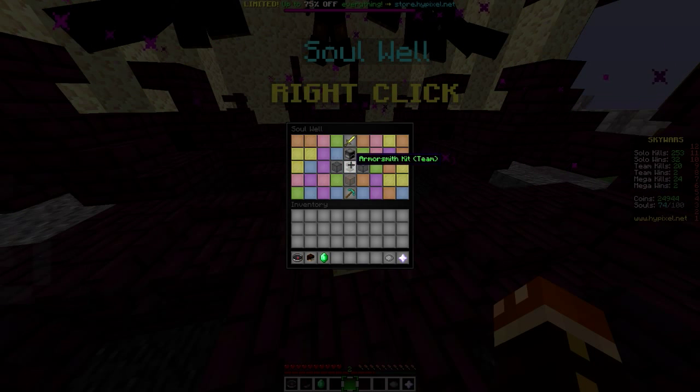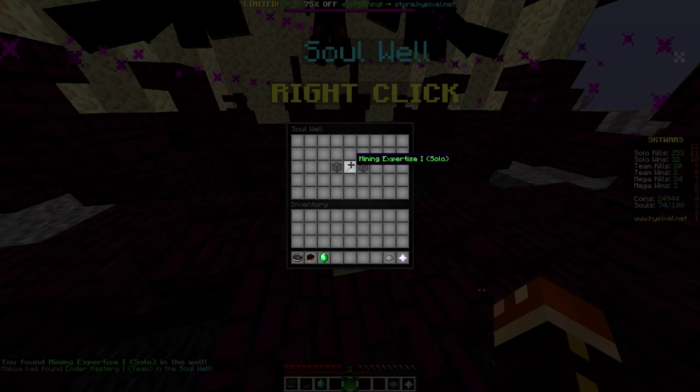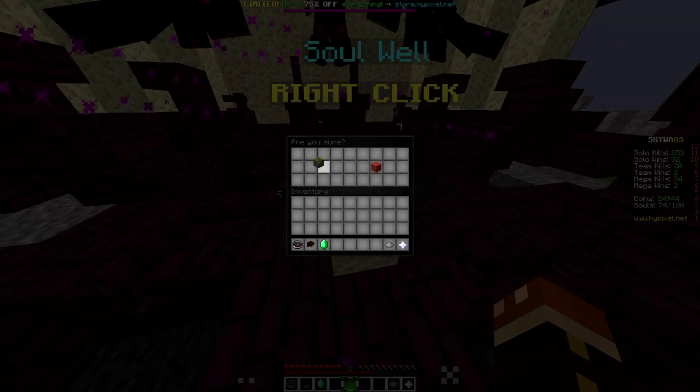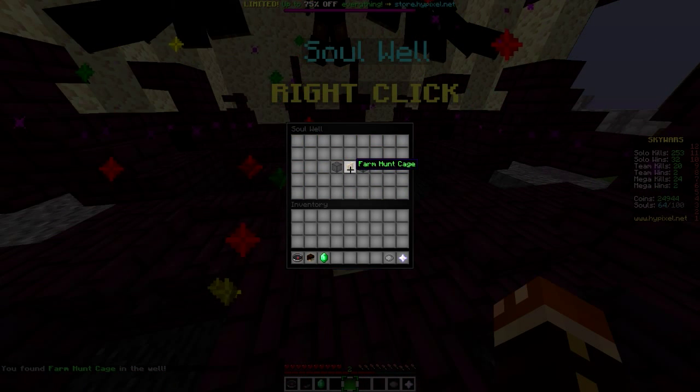So we got an ecologist kit and 200 coins so far. If you guys play CSGO or Minecraft factions, they have things called crate keys — where you take a key, use it on a crate, and you get different items, guns in CSGO, all that sort of stuff. This is sort of like that for Skywars. For the third one, we got mining expertise 1 for solo — very, very nice! Jemco is actually the one — farm hunt cage. Alright.